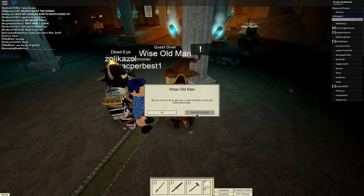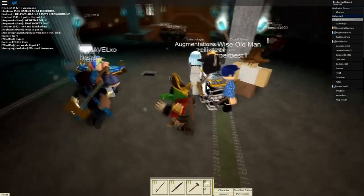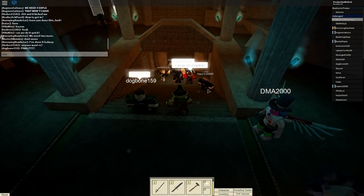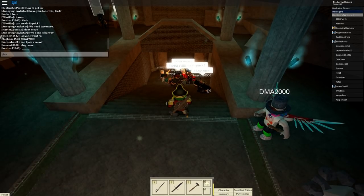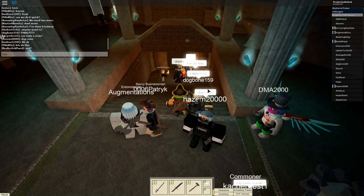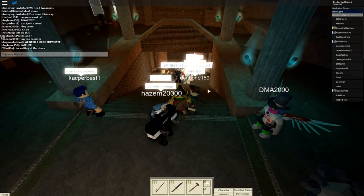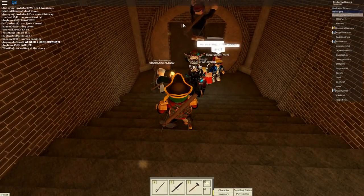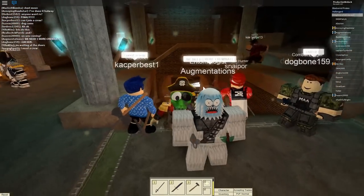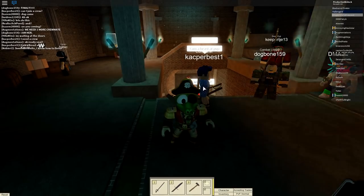All I have to do is go into a crew of three or four and head downstairs. In here, you can type slash invite, or INV, and then type someone's name. That will invite them to your crew. You need to invite three people to a crew, or join a crew of three people — so you have to be four in total. Then you want to head inside this door. The crew leader needs to touch this door and you will be teleported into the next part. But be careful, because if you go into a crew with incompetent people, then there will be a mess.